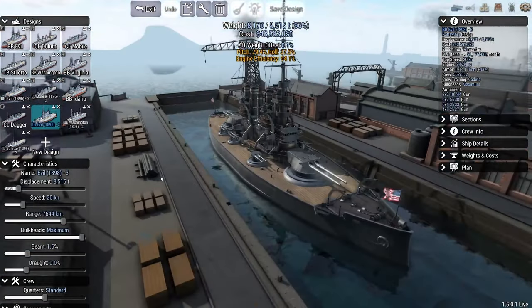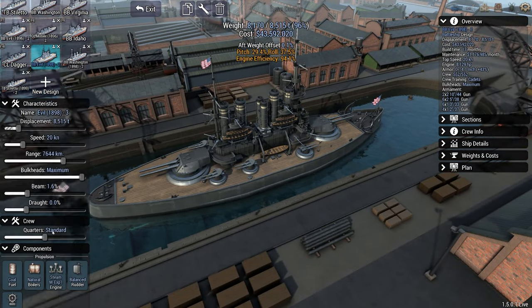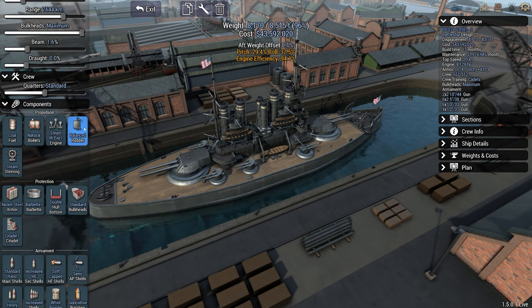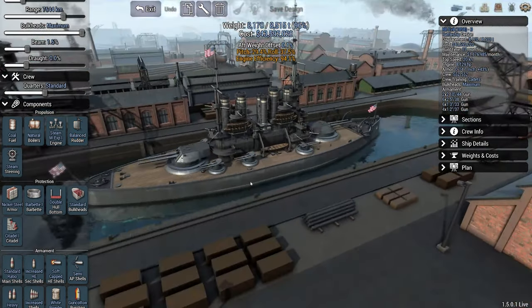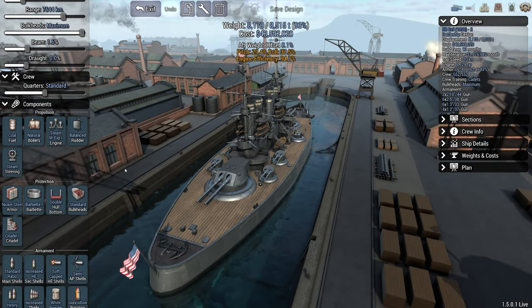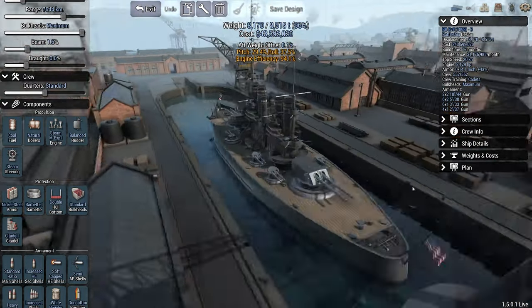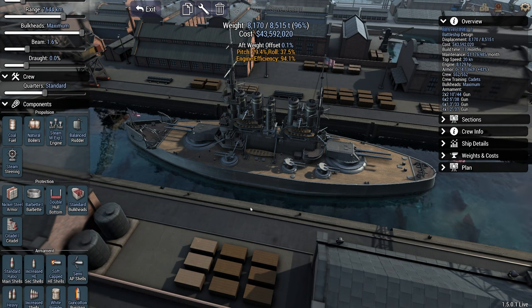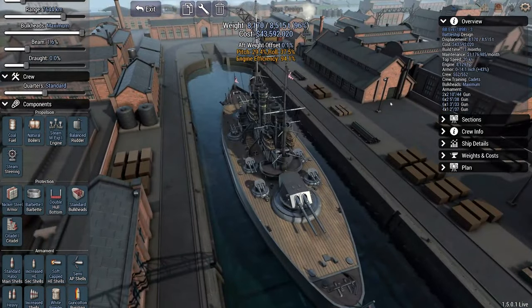Here is the Evo class refit. You can see our 10-inch guns got a little bigger, and the 5-inch guns also got a little bigger. We got the latest and greatest technology — new steam engines and a balanced rudder. I had a conversation in the comments about the rudder. With an unbalanced rudder, it's going to slow you down as you turn — which is good for ships that move pretty quickly. You can crank it hard over, bringing the ship to almost a near stop, which is great for evading torpedoes. But this ship doesn't move quite that fast — we got a top speed of 20 knots now.